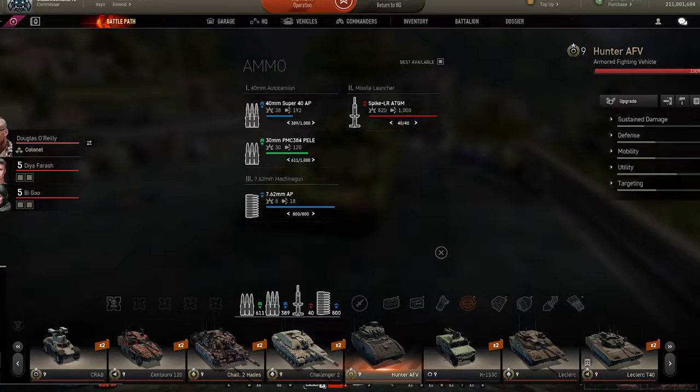Ammo types: it has payload rounds, which can pin a lot of tanks in front if you can hit a flat surface on them — they deal 30 damage per shell with a penetration of 130. It also has AP rounds with a damage of 38 per shell and penetration of 192. And missiles, which can deal over 820 damage and have a penetration of 1000.